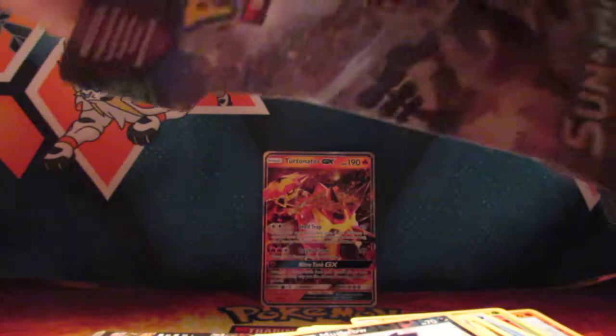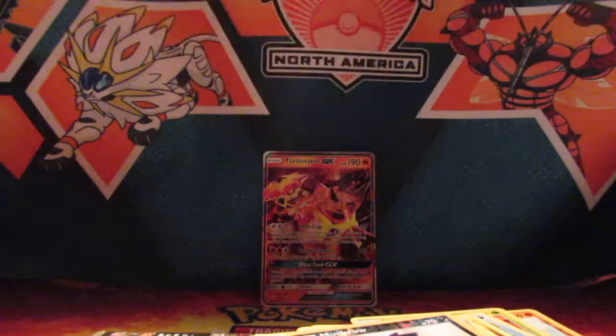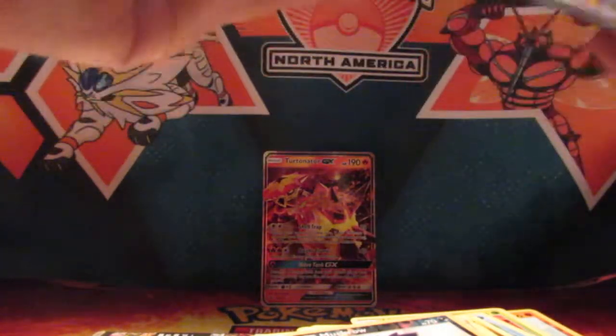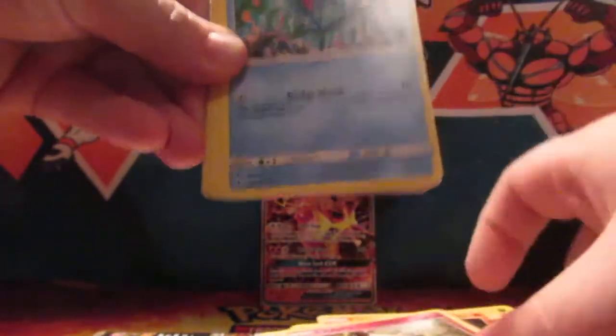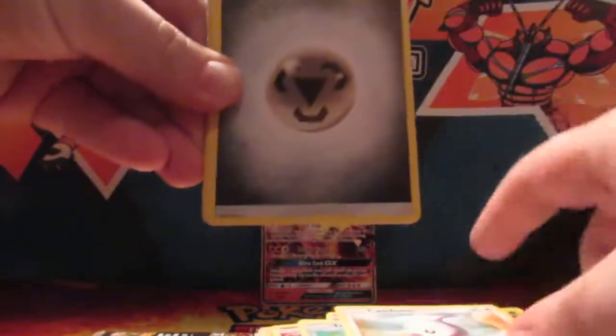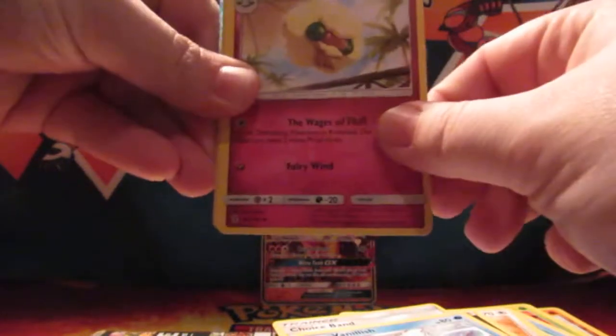And last Guardians Rising pack - Ninetales again. Got a Gligar, Litwick, Clefairy, Tentacool, Castform, Metal Energy, Choice Band, Vanillish, Whimsicott, Gengar, and... ooh! Full Art Hala. Very nice.